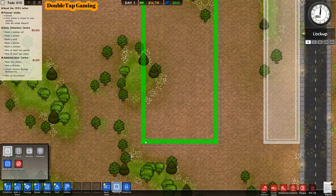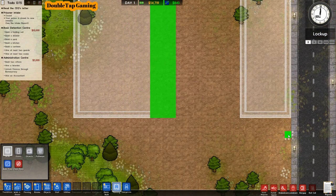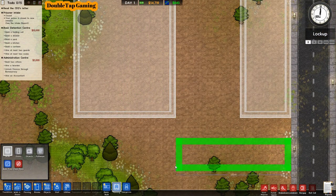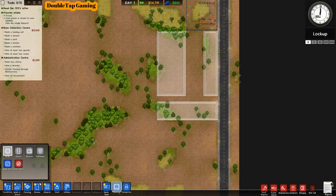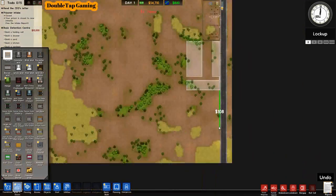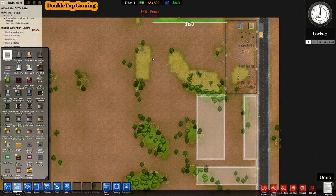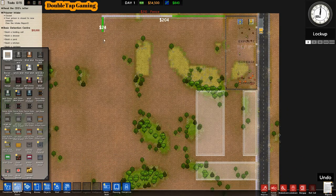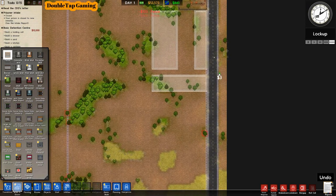We're going to go 35 by 16 and set that down, then pre-plan everything before setting anything down — why cost yourself money if it's not going to work out? For this final box we'll go 10 by 34. Now that I know where all the buildings are going, I'm going to start fencing out the surrounding area with a nice large loop surrounding the entire prison so we have space to expand and no escape risk.